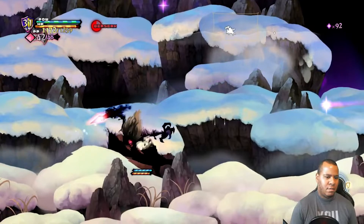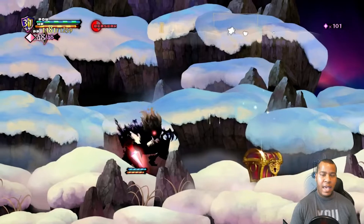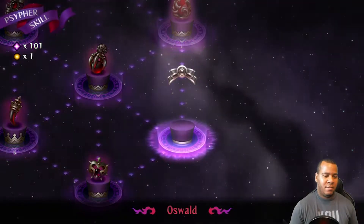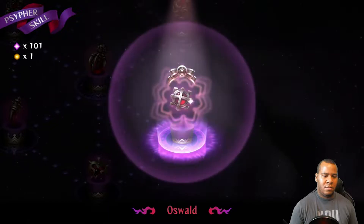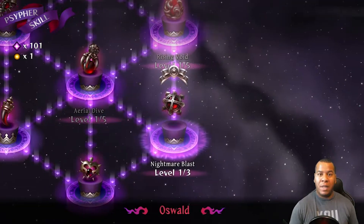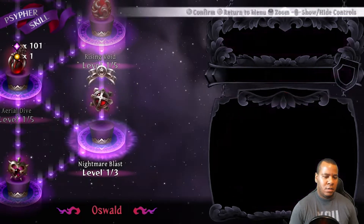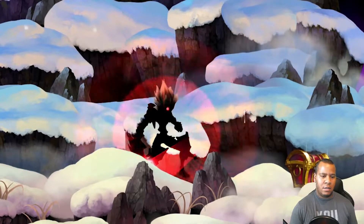For our trouble, we get a Phozon Prism. Nightmare Blast — what does this do? It will replace what we are currently using. It shoots a straight line of black flames forward and they loop back. That's cool. Just to show on the map really fast.